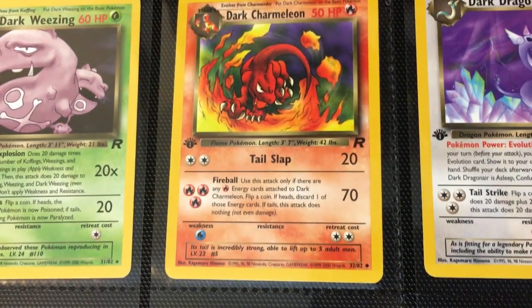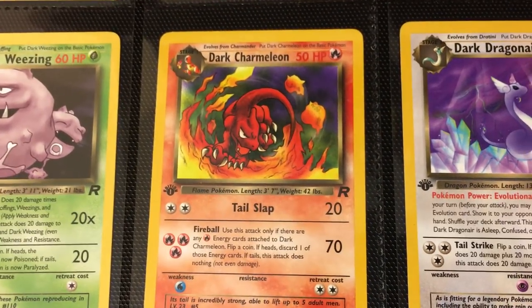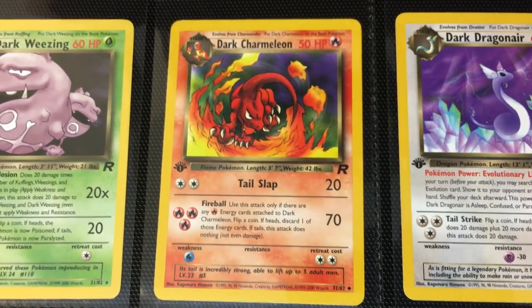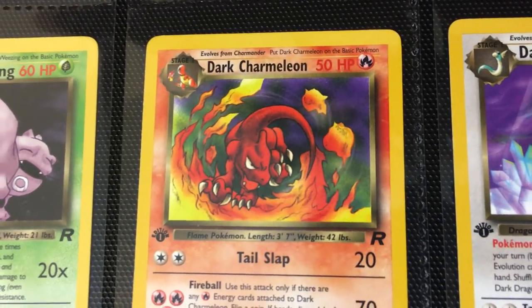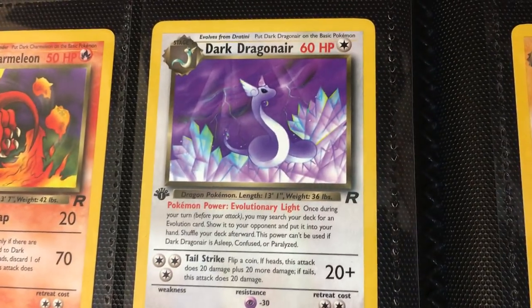Getting into the uncommons. As I mentioned in other videos, these are really speaking to me right now, and Dark Charmeleon completely captures exactly what I'm talking about. This is just literally and figuratively fire — pure quality. This card, even PSA 10, is not going to break the bank. In my opinion, this is the strongest Charmeleon artwork in the WOTC era. It just delivers so much, and again, an uncommon card. Starting off strong with Dark Charmeleon.